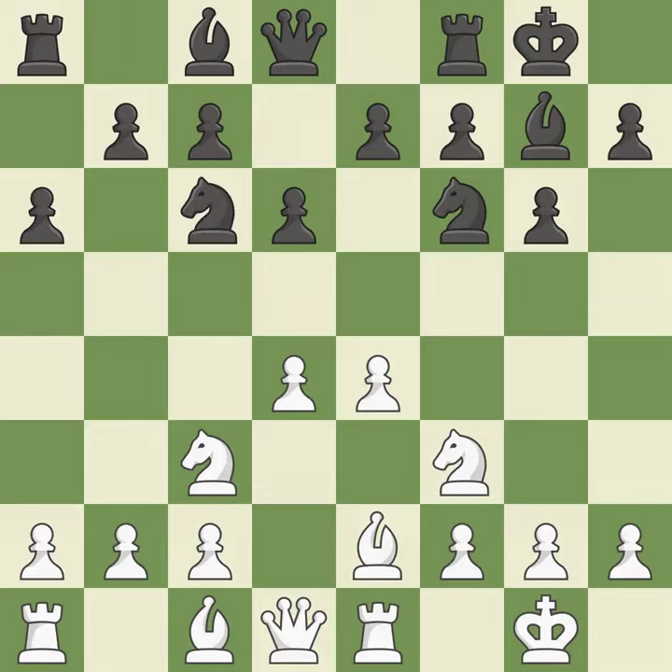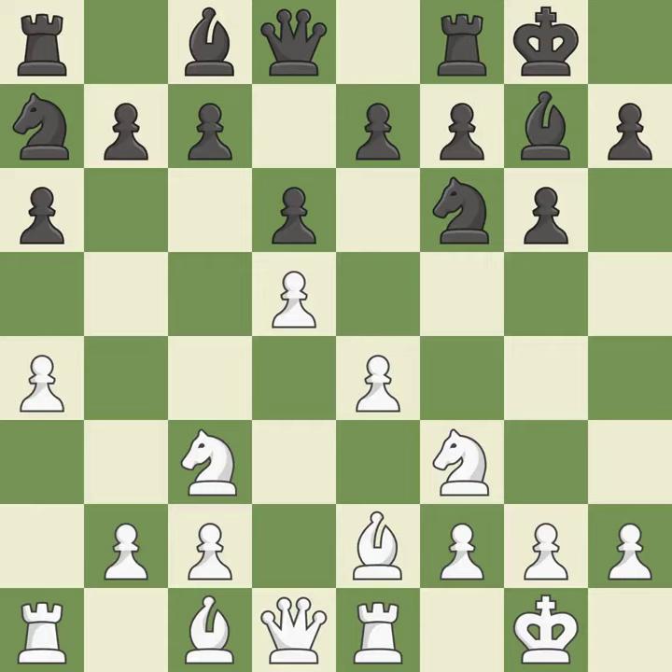A knight moves out of its beginning square and into the action — it is ideal. A pawn kicks the opposing knight, forcing it to move or risk being captured. The knight is thus brought to safety. The best choice is this one. It is a fair deal after all captures.